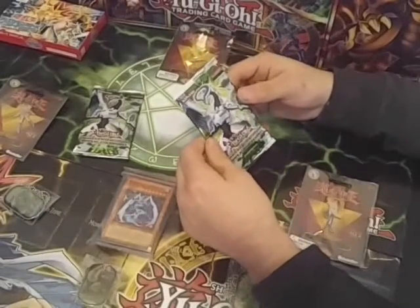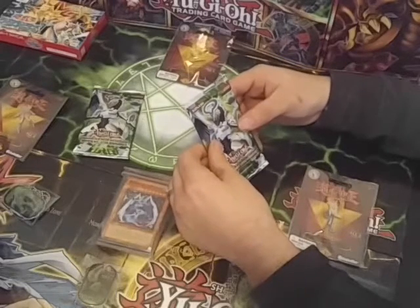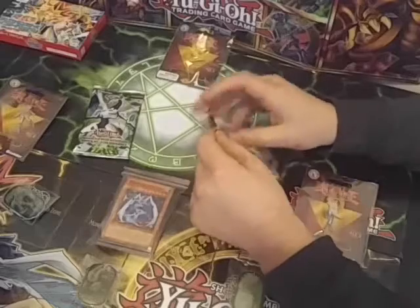The first pack is Code of the Duelist. Obviously you can tell just by the pack — the coloration is way off. The prints are just awful. So let's get into it.